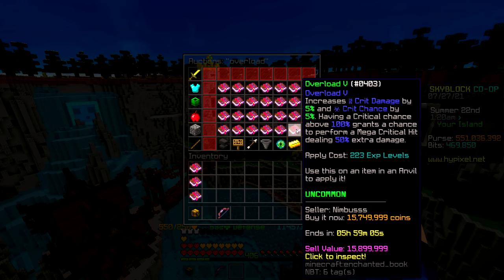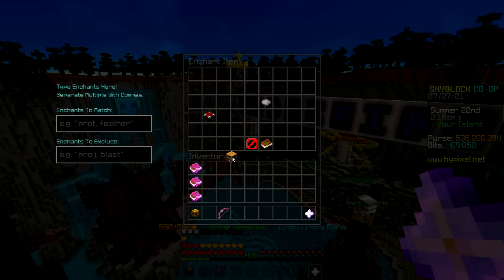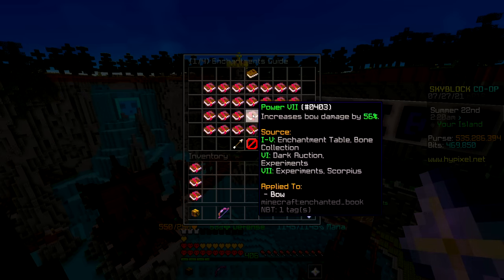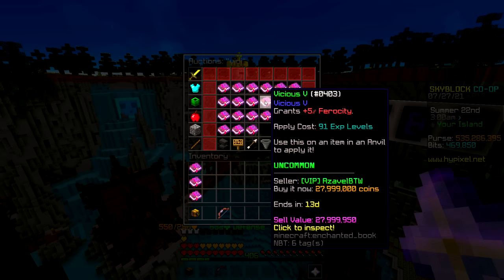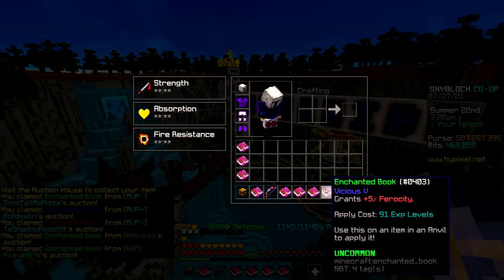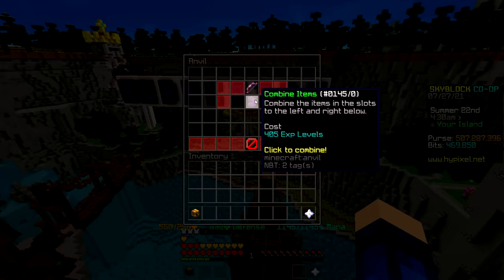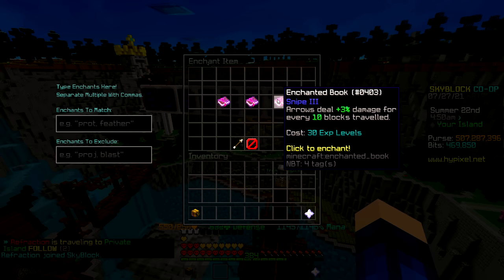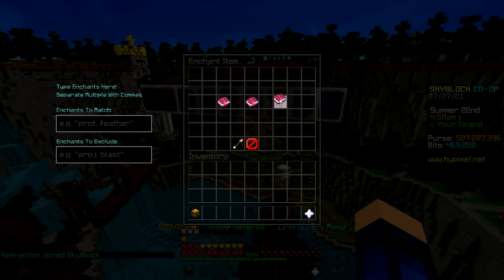200k sounds better than 77 million for that one — I can't believe I paid so much for the chance book. This is a really good book and it's only 16 million. No one is selling Snipe 4 — I feel like this is gonna be like First Strike 5 all over again. You get it from experiments, so I don't think I'll see one anytime soon. That should be all, except the Snipe I couldn't buy. 405 levels to put this on the bow — I have almost exactly enough. I'll add the Snipe later since it could literally take days before there's one in the auction house.